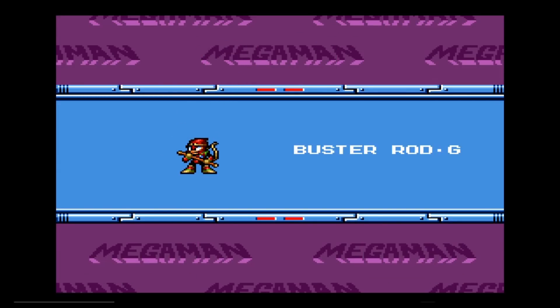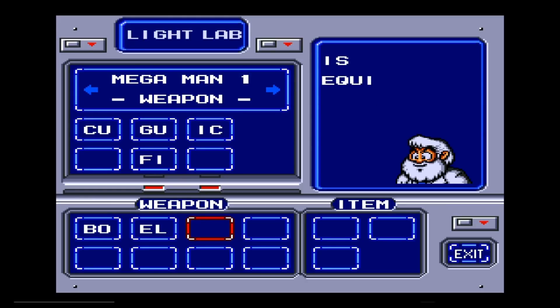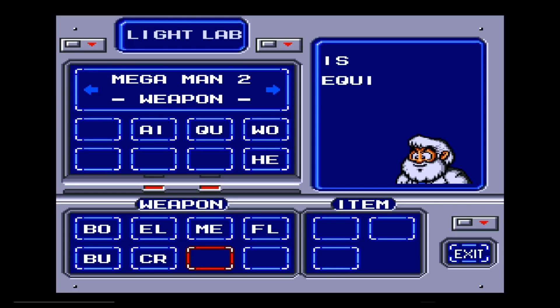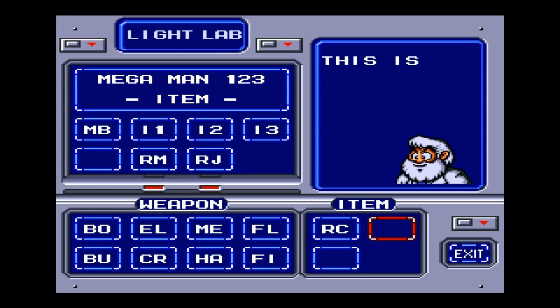One thing that makes this unique: in this game you have a choice of any loadout from the first three games. I'm going to pick Bomb Man, Elec Man, Metal Man, Flash Man, Bubble Man, Crash Man, Hard Man, and for good measure Fire Man. As far as items go: Rush Coil, Rush Marine, and Rush Jet. Alright, let's go — good luck Mega Man.